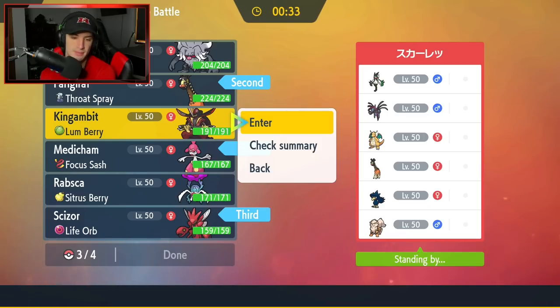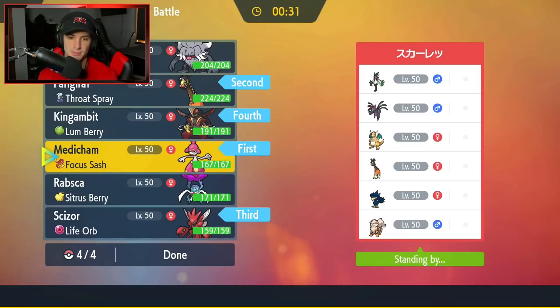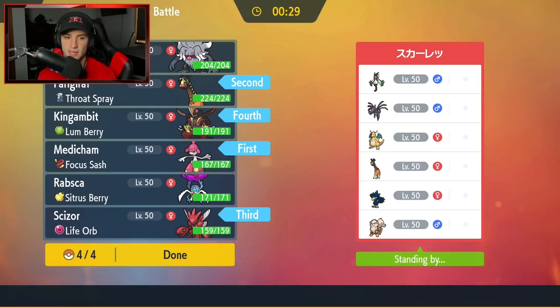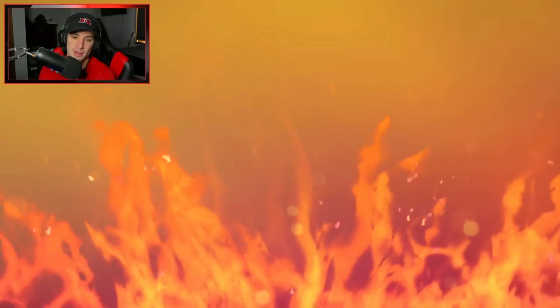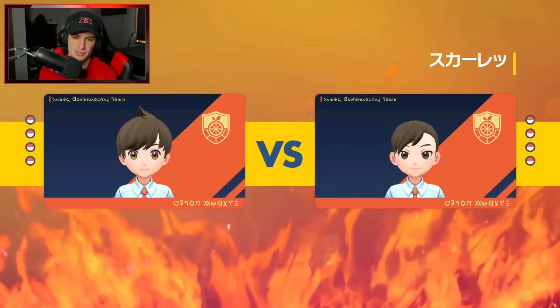But we're actually rocking Supreme Overlord, which is a really good ability. I feel like Kingambit has the best abilities in the game — it has Defiant and Supreme Overlord, which is a brand new ability. So every time we lose an allied Pokemon, this thing gets an attack boost, which is insane. If it's the final Pokemon, it can sweep no problem.